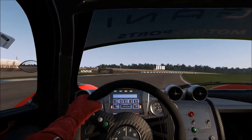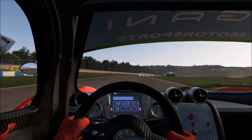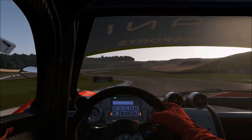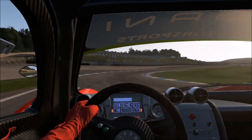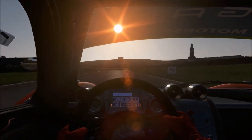Coming to this first corner, you want to take a really early apex. It's really important in GT Cars — take an early, early apex. You do not want to take a late apex, especially in this car. Completely flat out down to the right-left, just before the board on the left, go down to fourth gear. Early on the throttle, early on the apex.